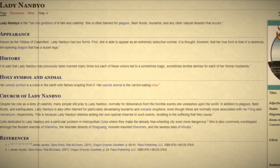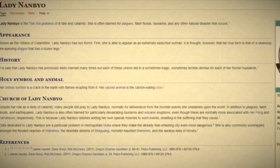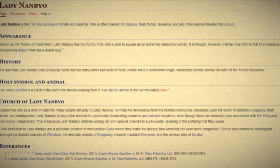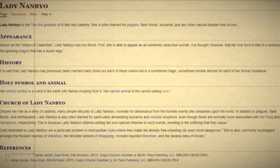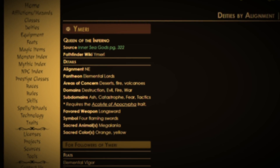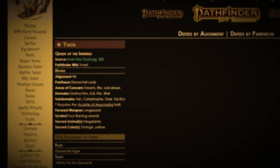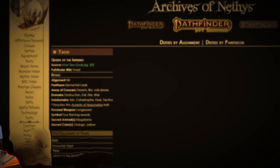So I kept searching, and that led me to a website that was new to me — the Archives of Nethys. On the Archives of Nethys, I did find a goddess called Ymeri — Y-M-E-R-I — who is also a volcano goddess and goddess of fire. She's a short-named female goddess of fire. People fear her. She's perfect. Now I've got the goddess.